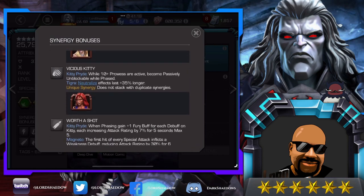Here is the golden synergy: while 10 or more prowess are active, become passively unblockable while phased. That is huge and we will be using that one as well. While I may not always go in with Ghost, if I'm using Kitty Pride and I have room, we're going to bring in Tigra — Tigra is also a very awesome champion.